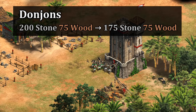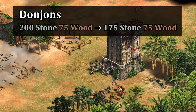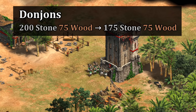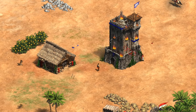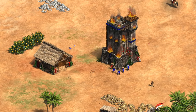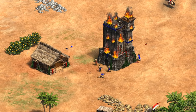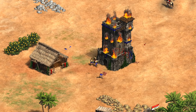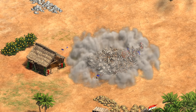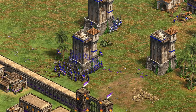The first change is the stone cost of their donjons was reduced from 200 to 175 stone. That may not sound like much — still 50 stone more expensive than a regular watchtower — but it's a massive difference as it means they can now repair donjons slightly without gathering additional stone. Previously, Sicilians had a weakness to tower rushes as building even one defensive donjon meant you couldn't repair it at all. Even if you switched to taking stone, you could lose the first donjon before building the mining camp and having the first round of stone dropped off. Just this small change could help their early game in some situations, and there's a cumulative savings if you go for a lot of donjons as well.